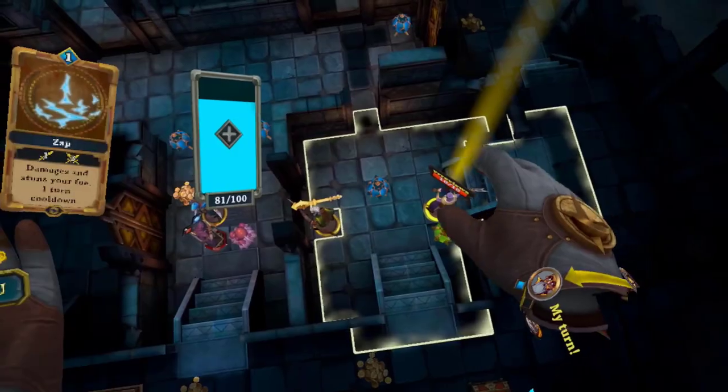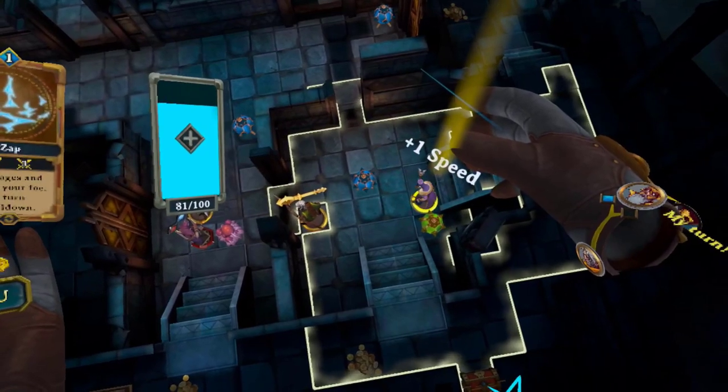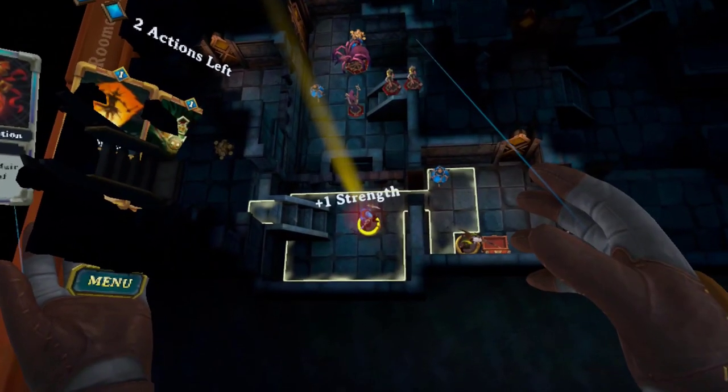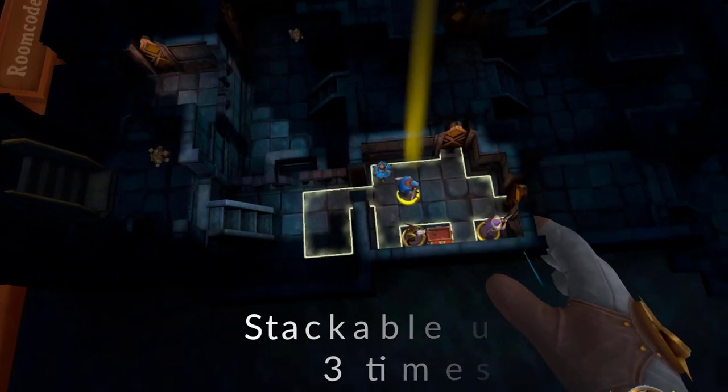Number 15. Swiftness and strength potions actually last the entire game. I used to think they lasted only a few turns, but they don't. So when you get them, you might as well use them straight away and start reaping the benefits. Their effects are also stackable.